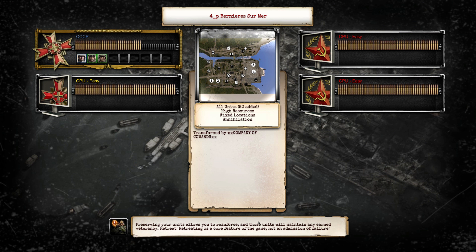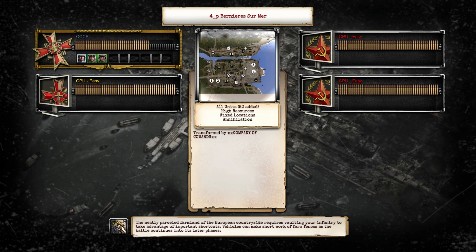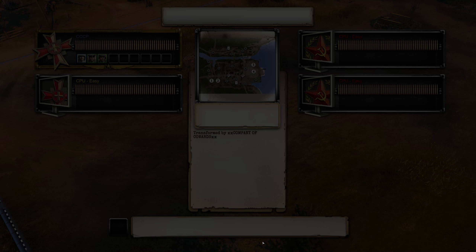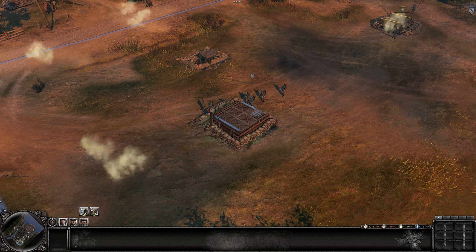The German strengths are pretty much everywhere. Their armor is superior, their anti-tank guns are pretty good, and their infantry — the MG-42s in particular — are just wonderful. The grenadiers can suppress the enemy team very strongly.